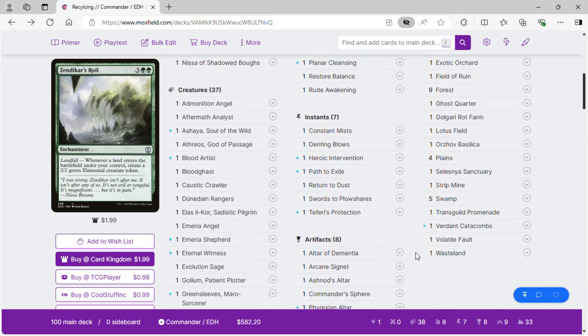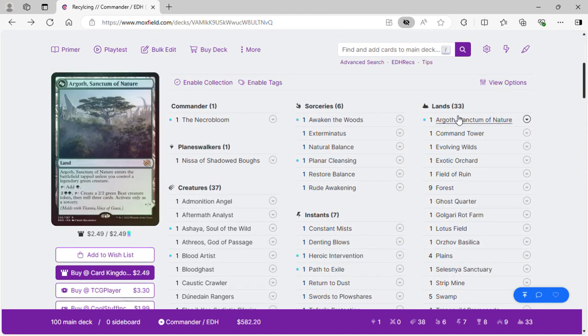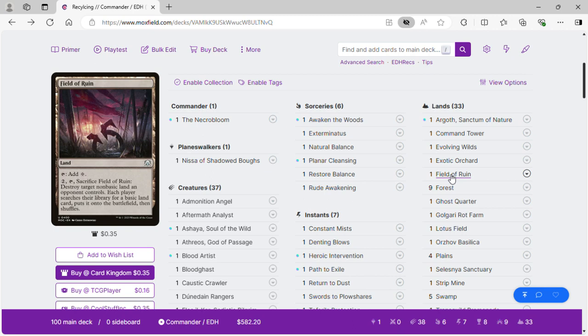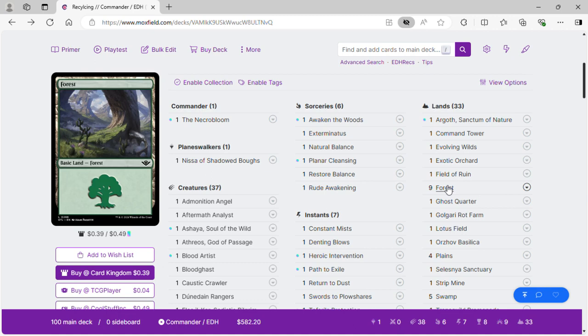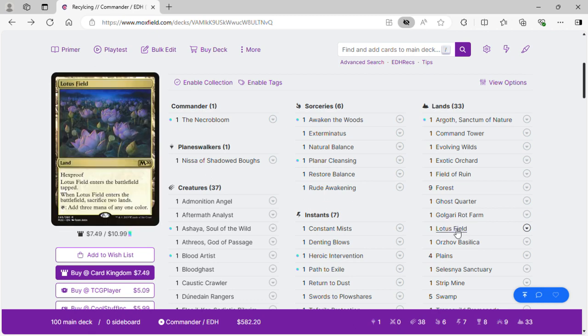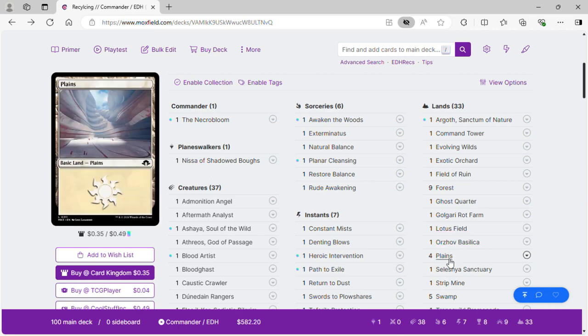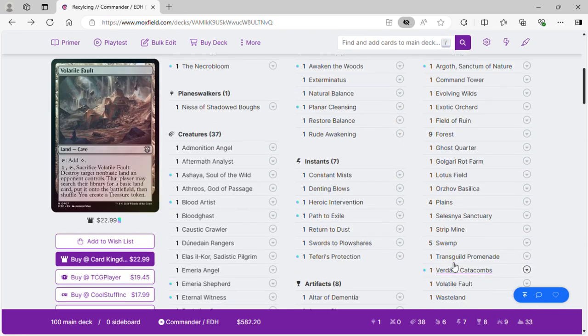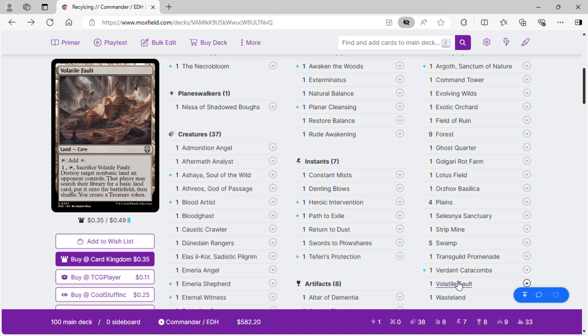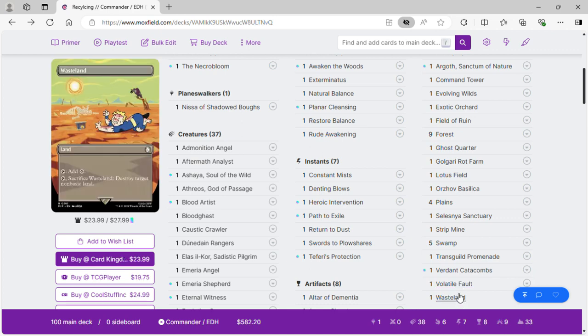For the land base: Argoth, Sanctum of Nature; Command Tower; Evolving Wilds; Exotic Orchard; Field of Ruin — destroys opponents' non-basic land, and with Opposition Agent we get a land from their deck. Nine Forests for green. Ghost Quarter destroys non-basic lands — if they search their deck, Opposition Agent lets us get that land. Golgari Rot Farm and other bounce lands go infinite with the Baloths. Lotus Field enters tapped and we sacrifice two lands, then tap it for three mana. Several bounce lands including Orzhov Basilica, Selesnya Sanctuary, and four Plains. Strip Mine, Verdant Catacombs, Volatile Fault destroys non-basic land and gets a treasure, Wasteland, and five Swamps round out the mana base.